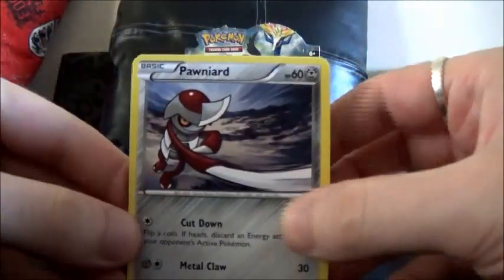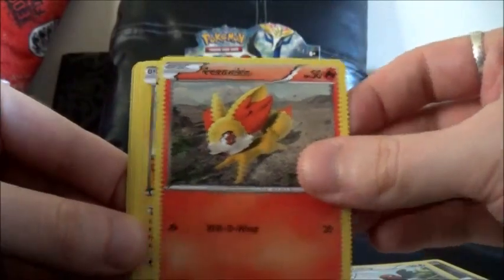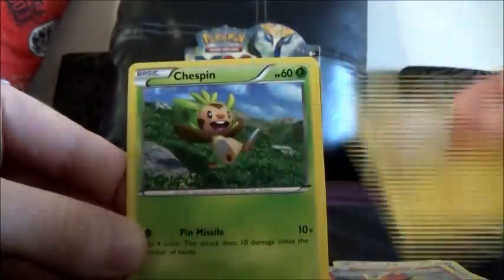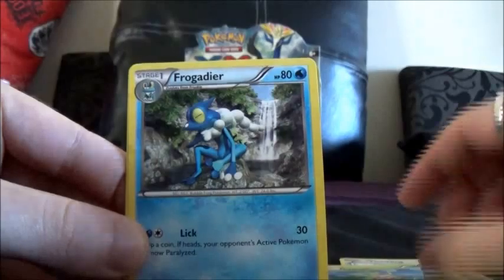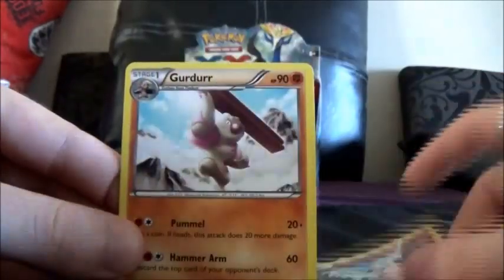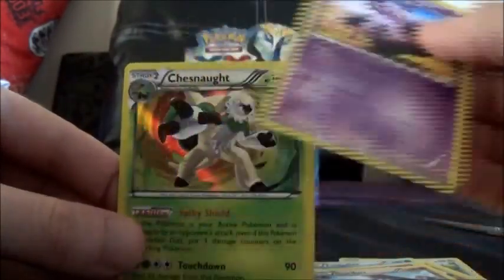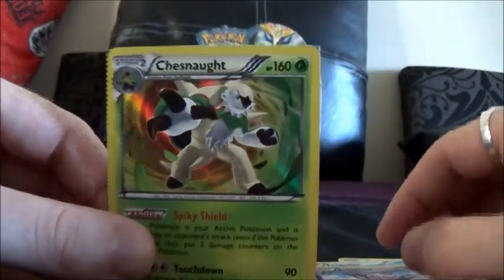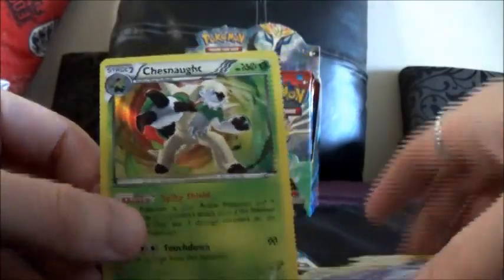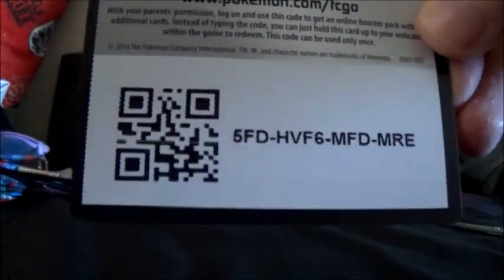Okay, so we've got Pawniard again, Fletchling, Fennekin, Voltorb, Chespin, Frogadier, Mr. Mime, Gerda, a Grumpig Reverse, and a Chesnaught holo — that's so pretty. I like my Chesnaughts, especially in X and Y, and there's a card for it.